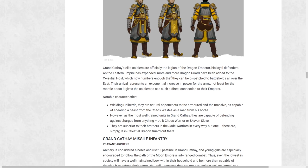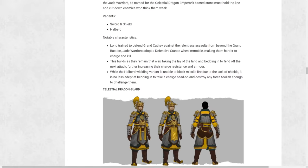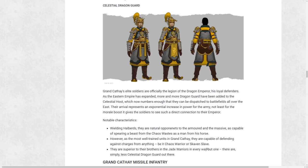The Celestial Dragon Guard would be a step up from the Jade Warriors — superior in every way, just fewer of them. We don't know their specific mechanics outside of being better. Maybe they've got an encourage mechanic. The biggest thing we'll find out is the regiments of renown for all these units — regiments of renown break the rules of existing units, and by doing so make for very fun army compositions that can switch up armament or give units new capabilities.